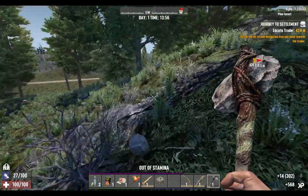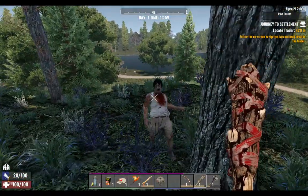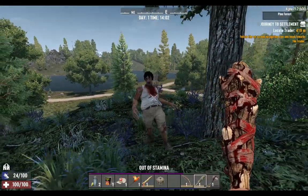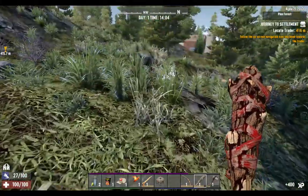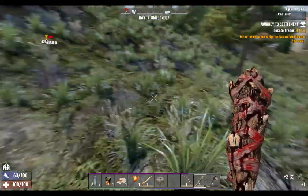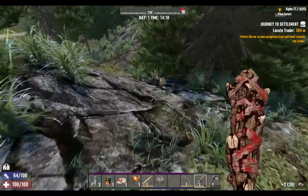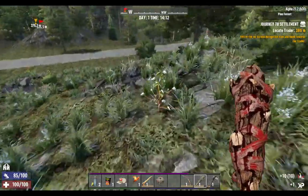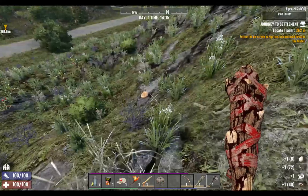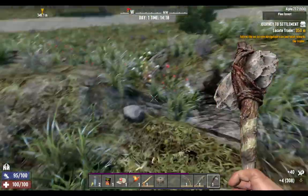My stamina's low so I'm just going to walk away from him a minute. Quite tanky even though he's a bit useless. Always aim for the head. We'll take those and sell those - no point keeping high-tier things at the start. We'll keep this though - that was 10 pieces of plastic, because you need a hundred for the water filter, the dew collector. You want to get that as soon as possible, and if I could afford it on this first run to the trader I would definitely get it.